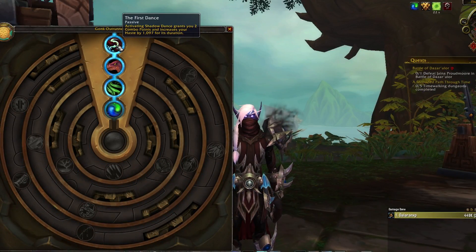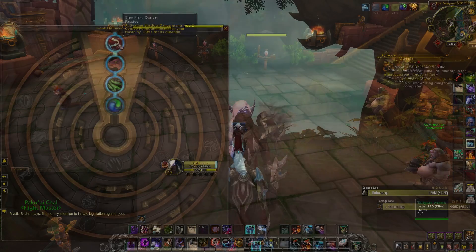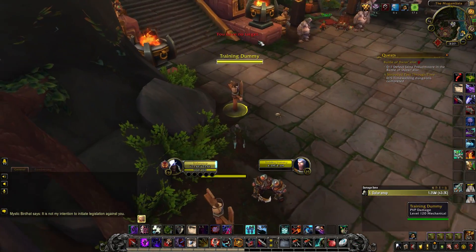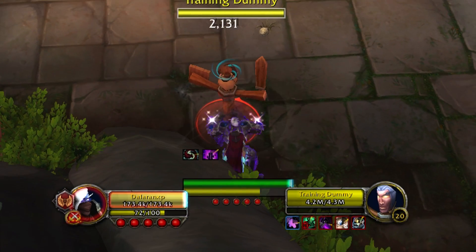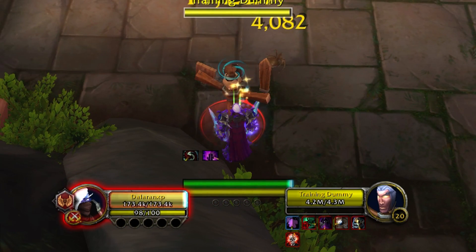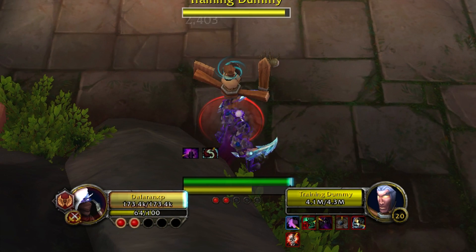Haste also helps with your energy regeneration for a smoother burst rotation, and also increases how fast you swing your daggers. The more dagger swings you get during your burst, the more value you'll get out of your burst damage as Subtlety. You only need to run one First Dance at minimum. If you run two, your rotation will feel smoother and you'll get slightly more auto attack swings and slightly better energy regen, but at least one First Dance is almost necessary.